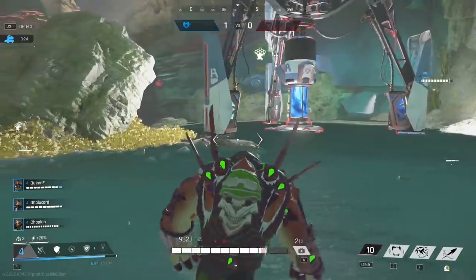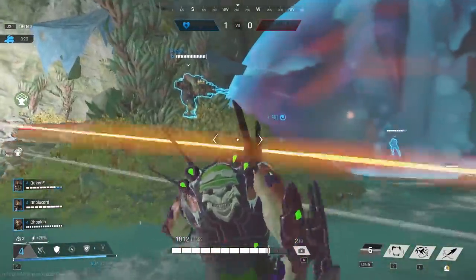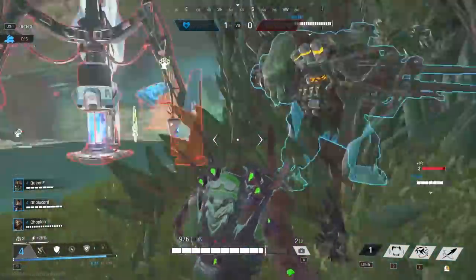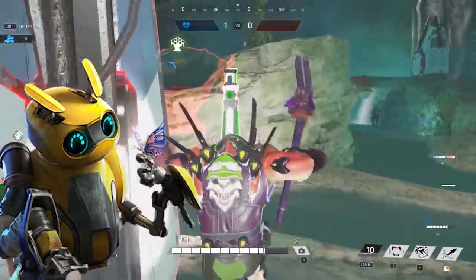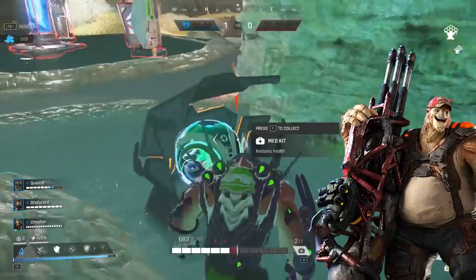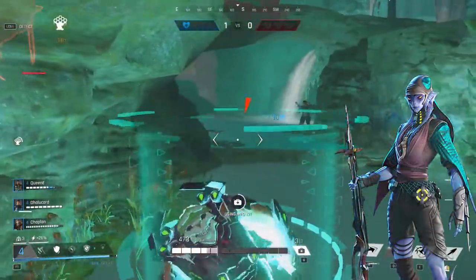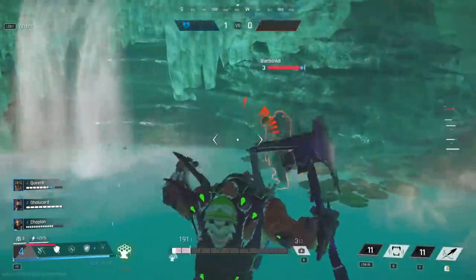There are also useful tools to help you secure objectives. You can body block shots to protect the person capturing, and there are abilities great for this too. Buck has his overshield that gives everyone a bit of a shield, Earl can knock enemies and projectiles away which is super strong for objectives, and Ajonah has a jamming shroud that makes detection impossible. So there are ways to assist teammates who are securing — make sure to use them.